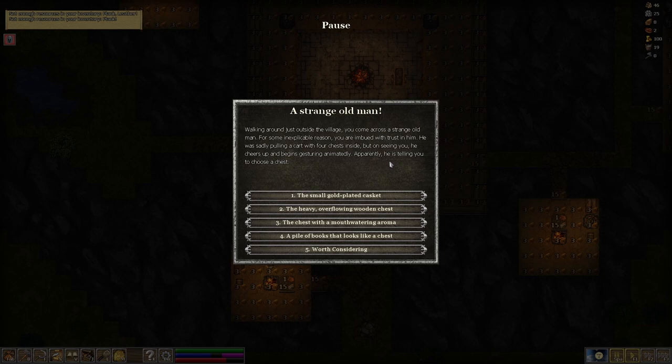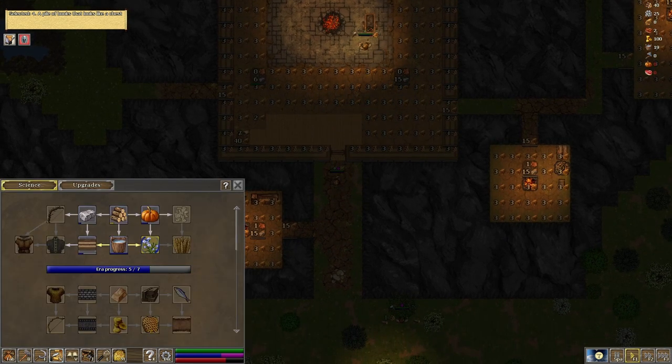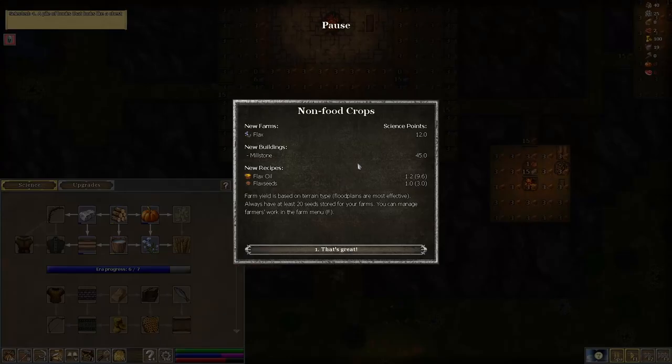A strange old man is walking outside the village. He was pulling a cart with four chests. He wants me to choose a chest: a small gold chest gives 750 gold, a heavy wooden chest has sprouted wheat, a mouth-watering aroma chest gives 10 stew, or a pile of books gives 125 experience in washing and soaking — which would level me up. Let me go for the pile of books. That's given us new technology: non-food crops. I've got a new flax farm building and a millstone, with new recipes for flax oil and flax seeds.